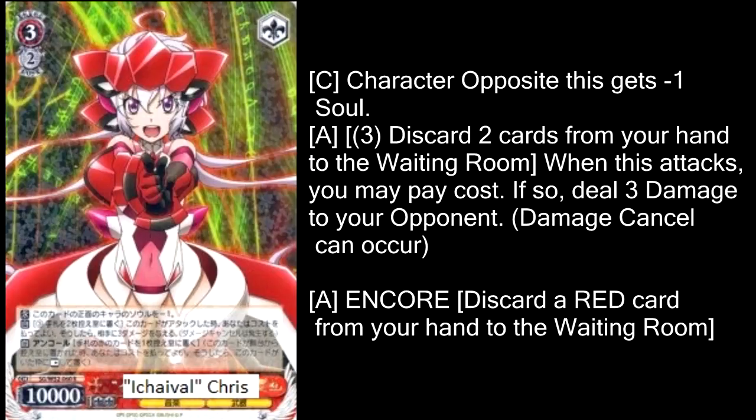Getting on to red — E.T. Vol'Kris gives the character facing it minus 1 soul. You can discard 2 cards from your hand and pay 3 stock when this attacks to deal 3 damage to your opponent, and it's got a very unique form of Encore — you can discard any red card from your hand, including a Climax or an Event card, which makes this very useful because even Event cards you can't really use can be used to Encore this. Overall, this Kris is a very consistently good card. It's not quite as explosive as some other cards in the set, but it's just good with absolutely no downsides. You don't need an Event card in memory or a special Climax in play — you just pay 3 stock, discard 2 cards, and it deals 3 damage on top of its attack. Its effect is so costly that you're probably not going to do it more than once or twice a match, but that once or twice is going to be very impactful and probably win you the match.